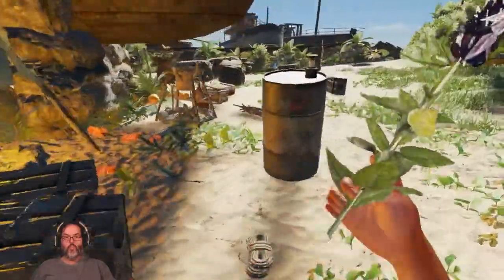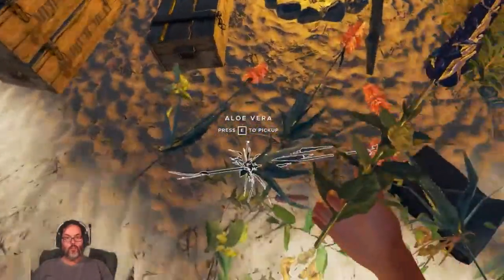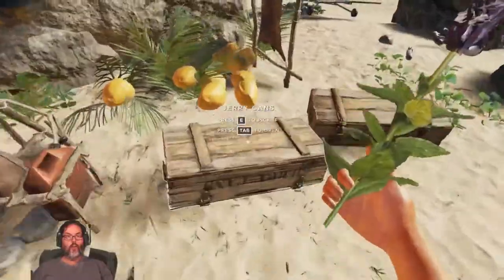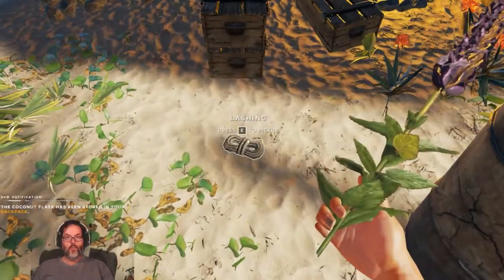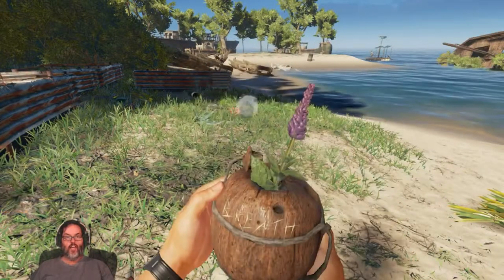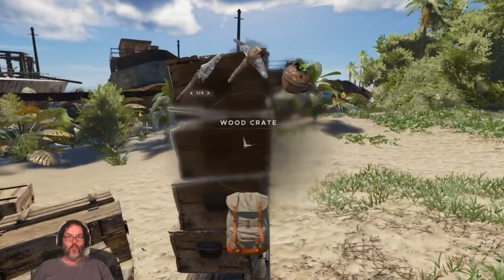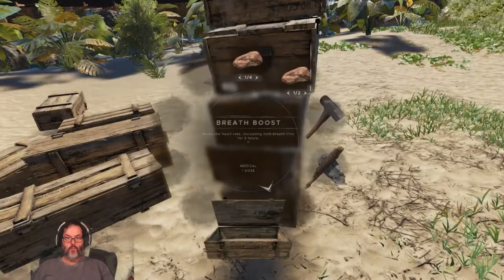You know what would be really good — the Ajuga? There it is, right there. Let me grab that. Yes — breath boost! I want to make one of those. I think that would be helpful when we're out looking for clay. All right, a couple of those.